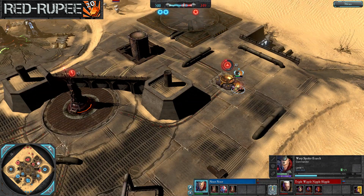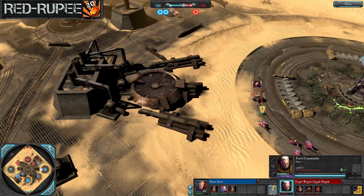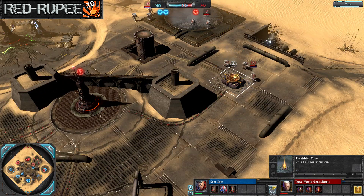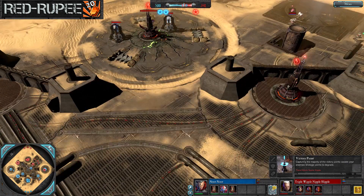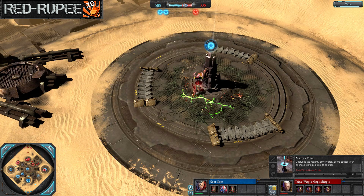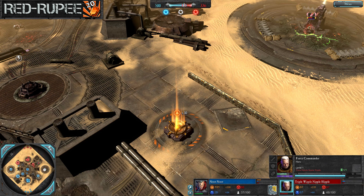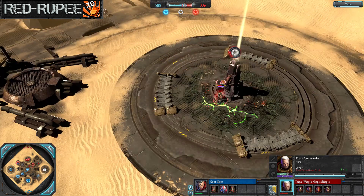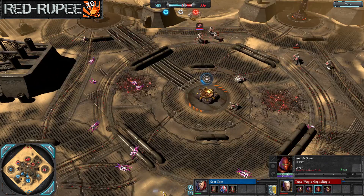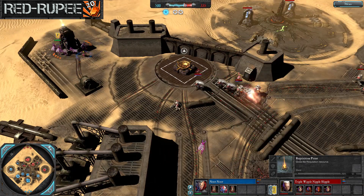Scouts coming back out — Triple knows you need both scouts to contend with eldar map control, especially with a warp spider exarch constantly decapping, even getting that natural wreck point. Right now Triple is sitting on nothing but two power nodes and a victory point — this map is either decapped or in eldar hands. The eldar has at least two wreck points, making a sizable difference: almost 100 more requisition per minute than his space marine opponent.